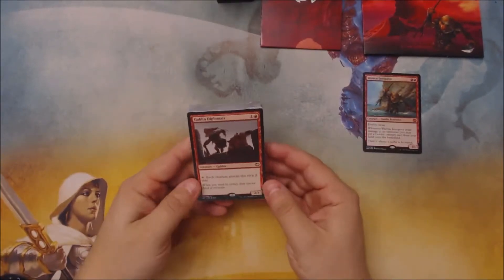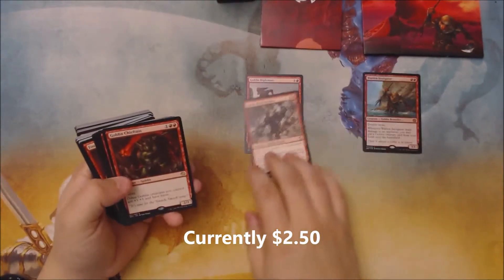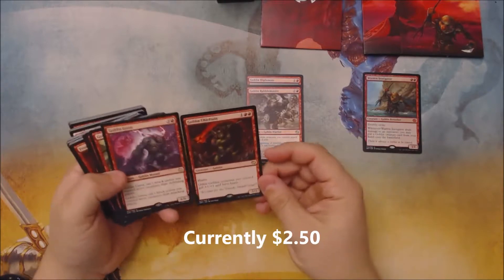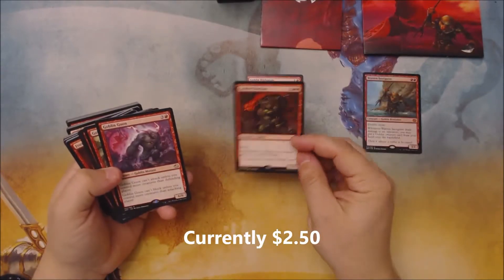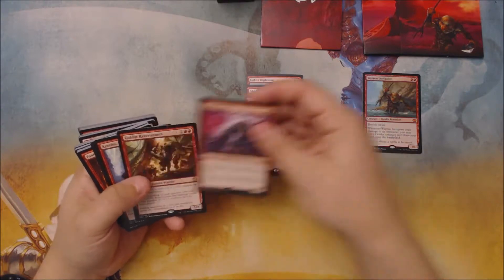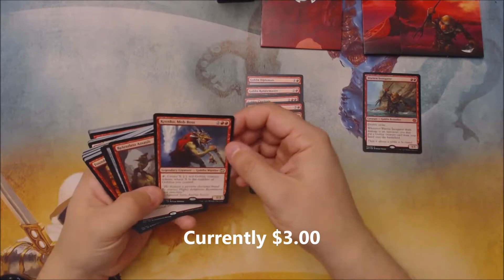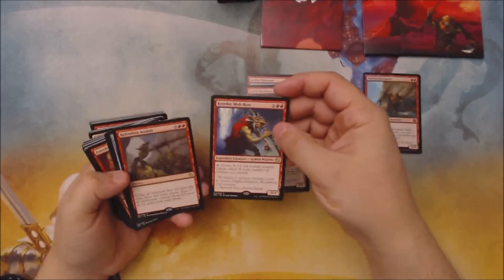Let's move on to the Goblins deck. We start with the Goblin Diplomats, Goblin Rabblemaster — pretty solid — a Goblin Lord, Goblin Chieftain, then a big Goblin: a Goblin Goon, a Goblin Raze Runners, Krenko Mob Boss — a perpetual Goblin Commander favorite.